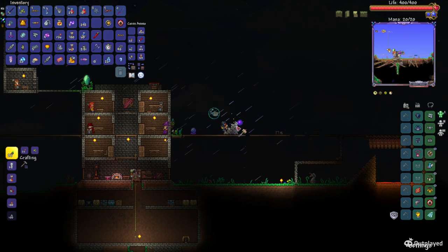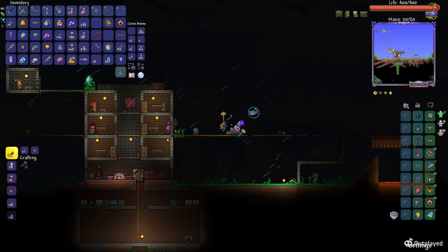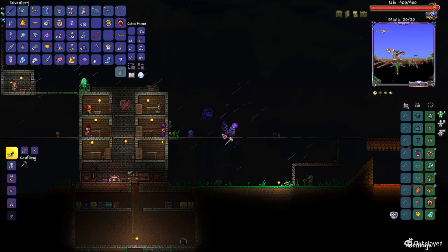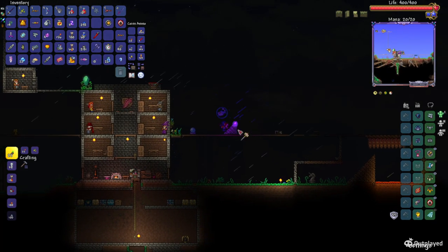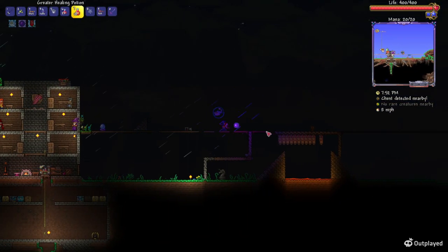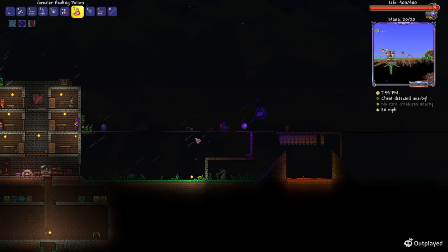Then once you have how many steps you want, hit the blocks like two or three times depending — like two times for some of them, three times for others. Then once you've done that, you're going to want to repeat for the other side, and then finish building the box design, as you can see right now.